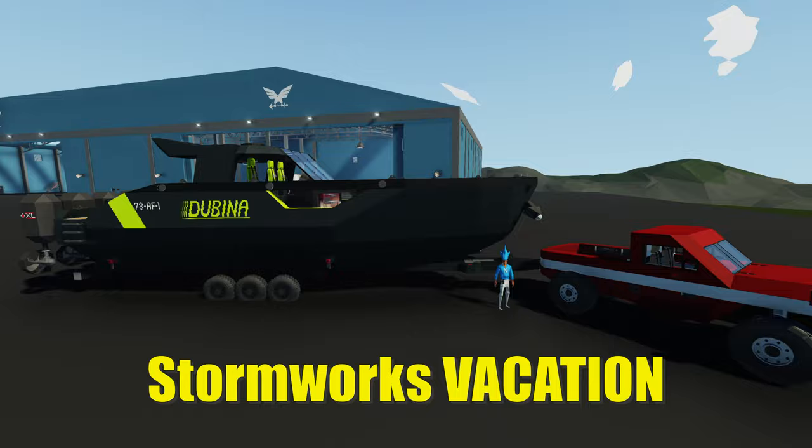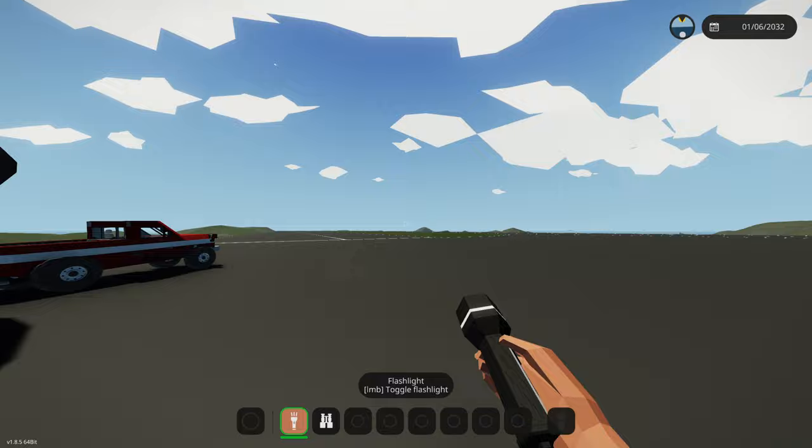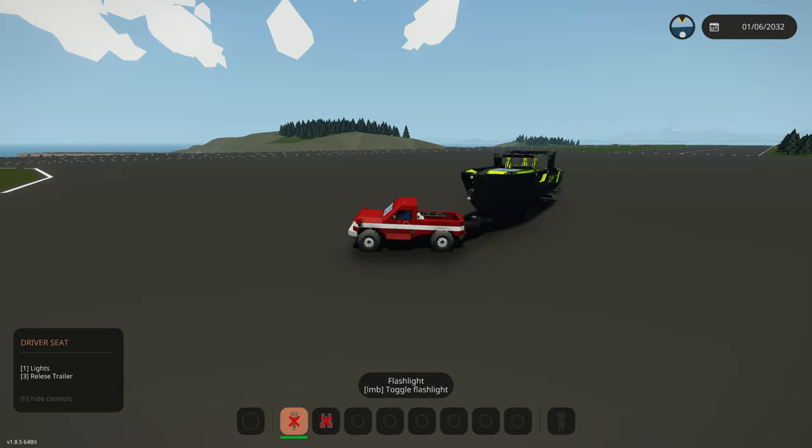Today I'm going to be going on a Stormworks vacation using this high-speed boat. Let's get started! This thing is a beauty, but we need to bring it to the actual dock so we can get it in the water. We're actually going to be driving it today, and maybe some tsunamis might spawn in.